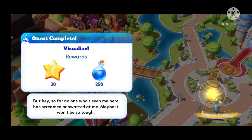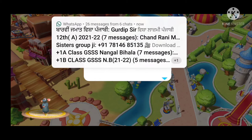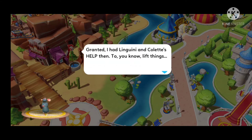So far no one who has seen me here has screamed at me. Maybe it won't be so tough. After that quest: I have custom built a kitchen before, back at the bistro — no reason I can't do it again. So this was the quest, and after that quest I had Linguini and Colette help.